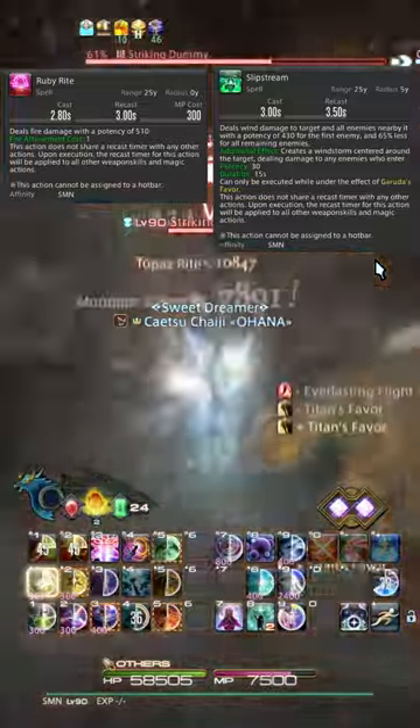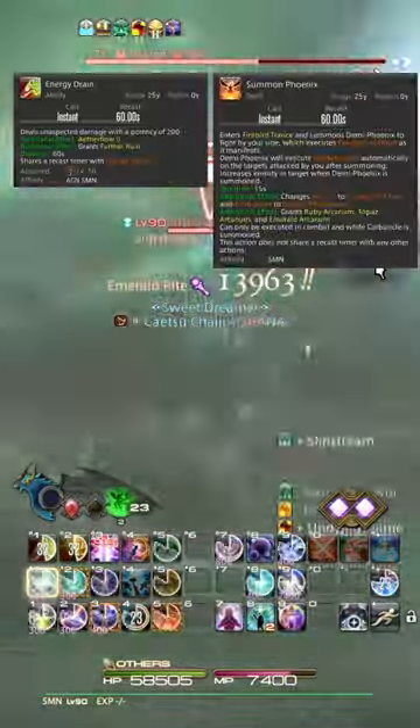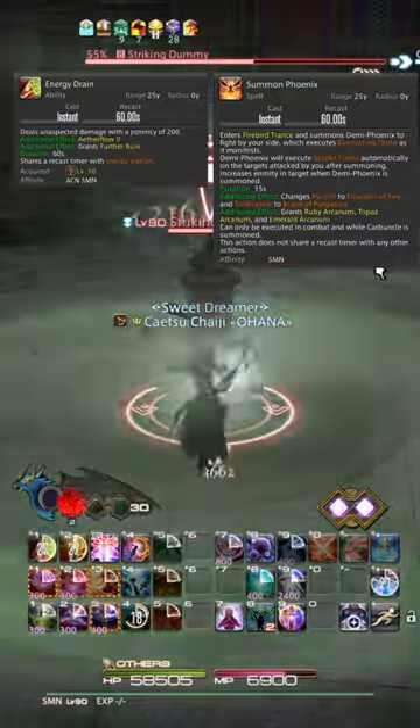In terms of power, the priority is Titan, Garuda, Ifrit. For 2-minute bursts, consider saving Aetherflow from the odd-minute Energy Drains to get extra Festers with a big burst.